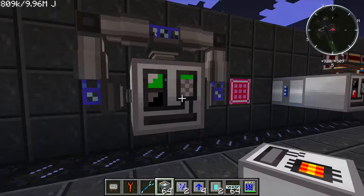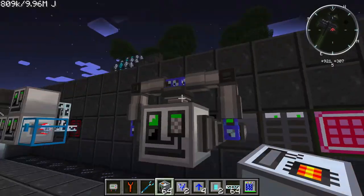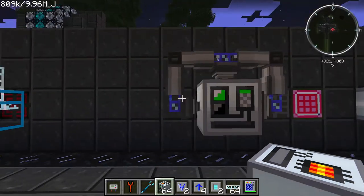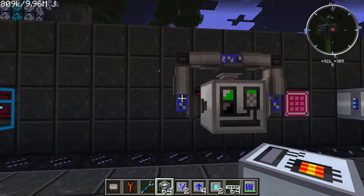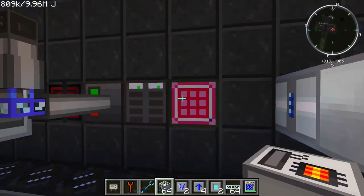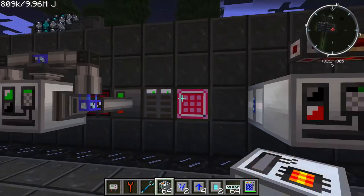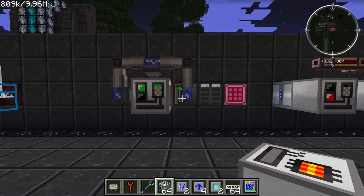This is making data orbs. I have data storage circuits being input through the top because I have the multi-faced input selected, and then I have the data control circuits input in through the side of the machine. They're being outputted, sucked back into the system, and making all these data orbs — this has been running for a while. That's a really great way to automate this machine.